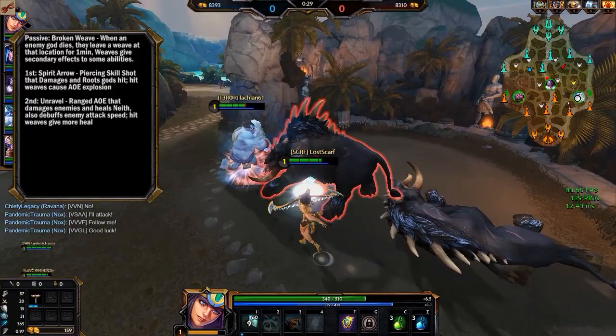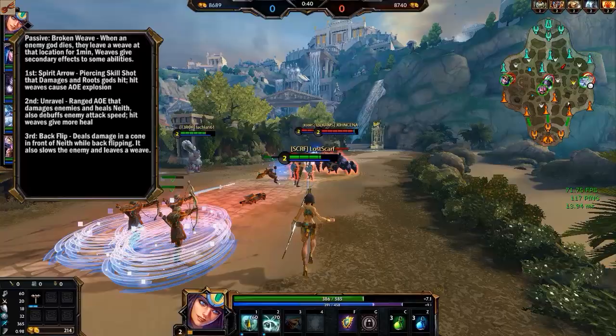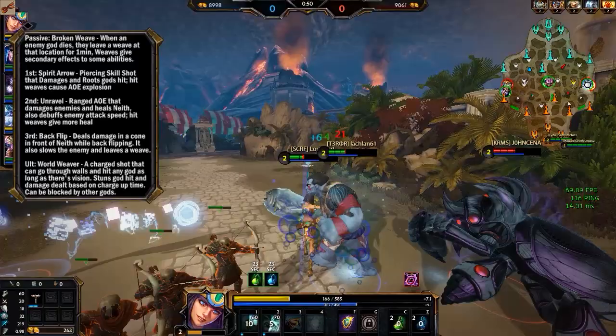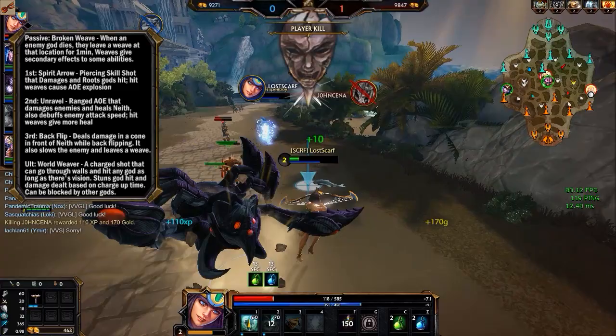I like to call them weave bombs. Second ability: Unravel — a ranged AOE that damages enemies and heals Neith. It also debuffs enemy attack speed, and hitting weaves will give her extra healing. Third ability: Backflip — an escape that deals damage in front of her in a cone and slows enemies hit as she backflips out. This also leaves a weave on the ground, which you can use for your other abilities. And lastly is her ultimate, World Weaver — a charge shot that can go through walls and hit any gods as long as there's vision. It stuns the first god it hits, and damage dealt is based on charge-up time. It can be blocked by other gods since it's a lock-on attack.